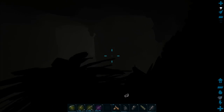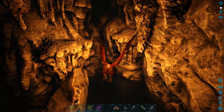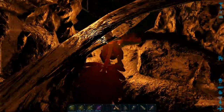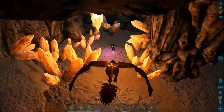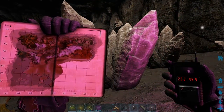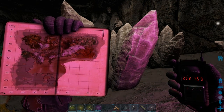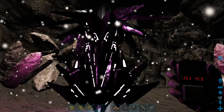From here, go to the right and you'll come to a small cove with a pool at the bottom. Fly up and you'll find a hole in the ceiling. Go through it and you'll find a cave with the next artifact. Its coordinates are 20.2 by 45.9. This is where you find the Artifact of the Cunning.